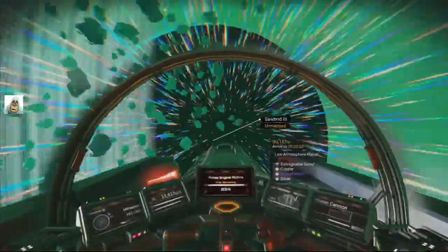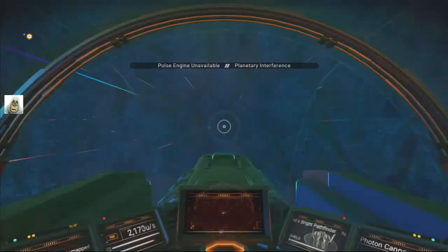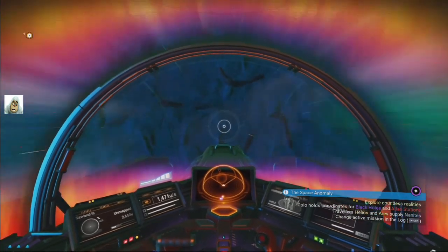Silver. It's a low atmosphere planet, so there might be a lot of dihydrogen as well, so that's okay. Blue. Blue — we need the blue. Faster than that, come on. Get to the ground.